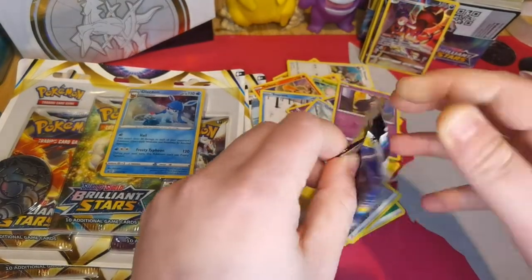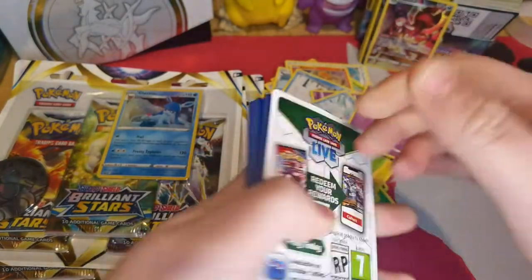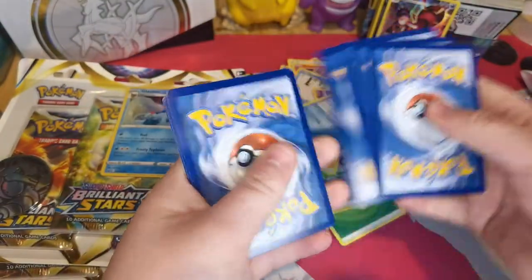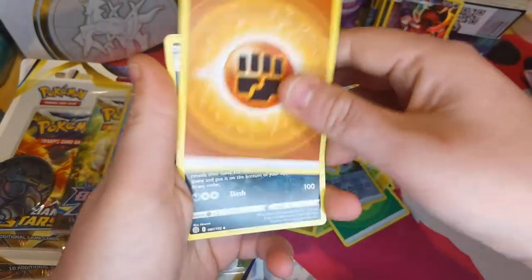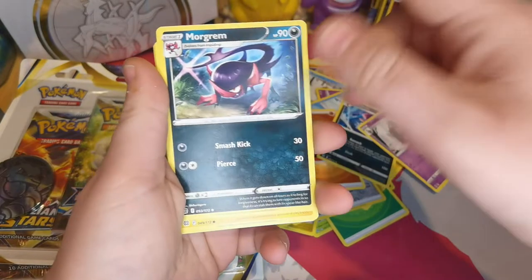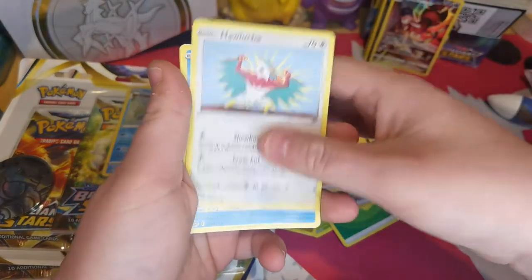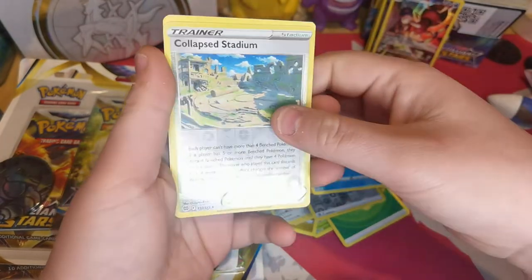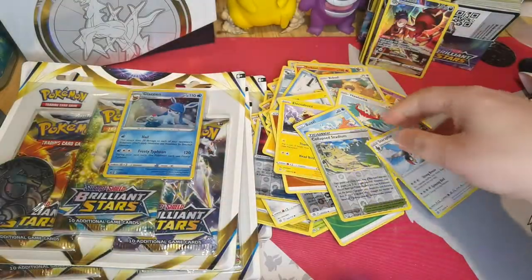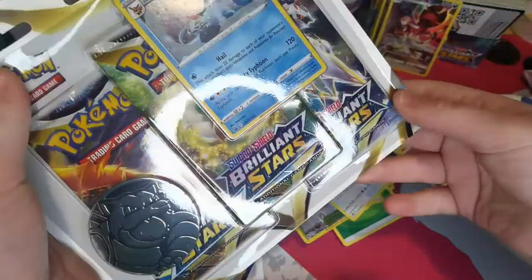Last one - just a plain white pack. That wasn't a bad pull though. Rock Weevile, Dustox, Gloom, creepy Pokemon, Weavile, Shinx, Bidoof, Electabuzz, Houndour, Buzzwole, reverse holo of Color Stadium, and a Staraptor. I think we're on our last Glaceon blister pack.